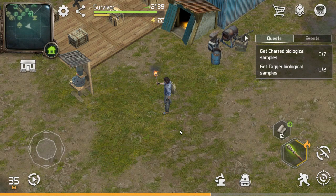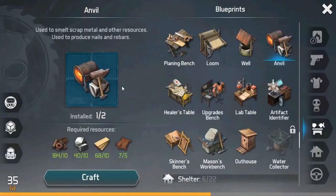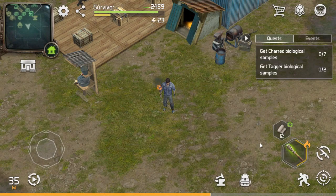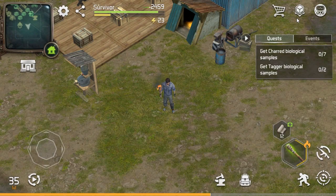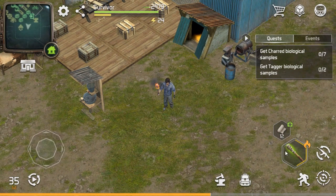¿Será la cama que no se puede construir? ¿Será la cama que se tiene que construir? Bueno, vamos a hacer algo importante. Vamos a hacer tres cosas que necesitamos. Necesitamos construir el Mason. ¿Qué es el Mason? El Mason Workbench es la mesa de cantera, lo que llamamos el constructor de bloques de piedra. De la base de lo que es la piedra, el concreto. Vamos a construir eso.